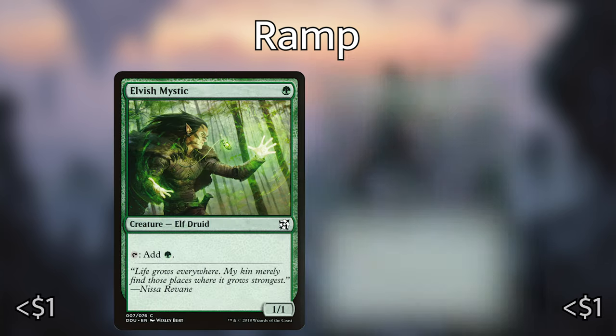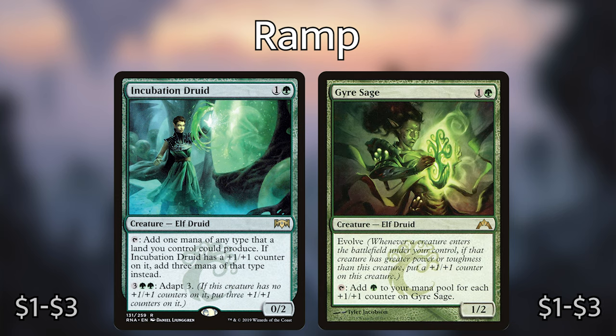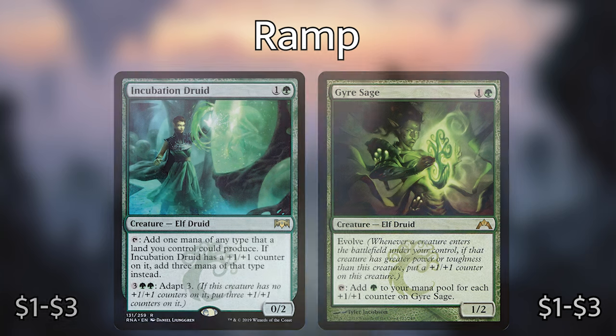Then we have four mana dorks that I've included. The first one is Elvish Mystic. Llanowar Elves is basically the same thing. Then we have Incubation Druid — for one green, a 0/2 that can add one mana of any type that a land you control could produce. If it has a plus one/plus one counter on it, add three mana of that type instead; you can adapt it for three green green. Then Gyre Sage — one and a green for a 1/2 Elf Druid — tap it to add one green to your mana pool for each plus one/plus one counter on Gyre Sage. It also has Evolve, so as we're casting bigger creatures it will allow us to tap for more mana.